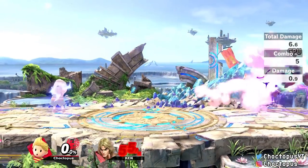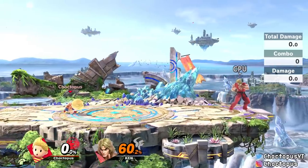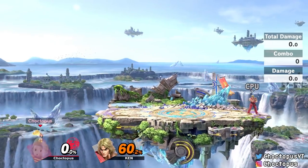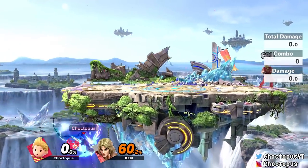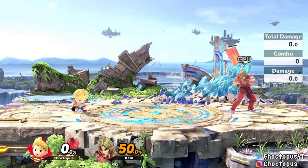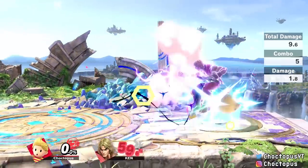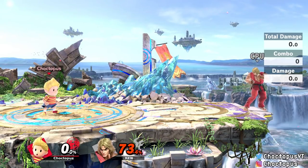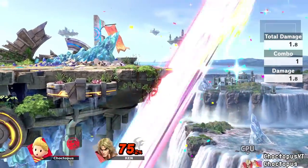His up B is PK Thunder. Just like Ness, you're able to control it, and this is what you're going to use to recover as well. His recovery is incredibly difficult because you have to aim it — if you're not good with it, I suggest practicing a lot. Jump off the stage in training mode, jump as far as you can, and work on doing small circles to get Lucas back to the stage. It's going to take practice because angles are everything — if you're just a hair off, you're not going to make it back and you'll end up self-destructing. It is a decent attack, so if you can steer it into yourself to deal damage to your opponent, you can do it. But honestly, Lucas has so many better options for racking up damage or confirming a KO than using his PK Thunder, because it's difficult to pull off — if you end up off the stage, you're done.